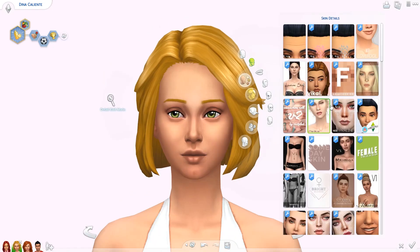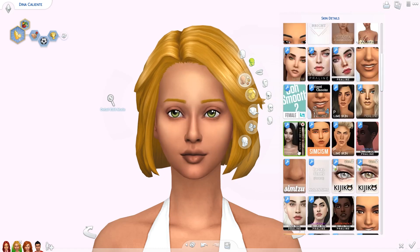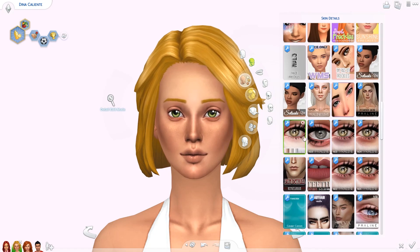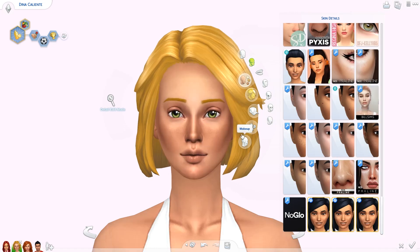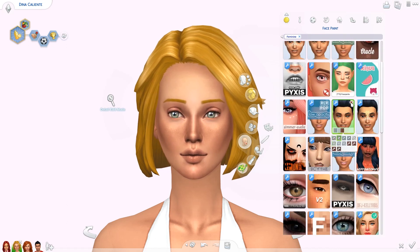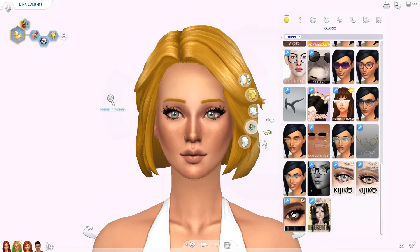Hello everyone and welcome back to the channel — I'm Eleandra. Welcome back to another episode of 'What Do Townies Look Like With Alpha Custom Content.' This is turning into a mini series because I've really been enjoying giving townies these alpha makeovers and you guys seem to like them. I'm still very much a maxis match simmer — I am not switching to alpha, though it is growing on me. I love alpha hair and alpha lipsticks, but I'm still not a big fan of the clothes.